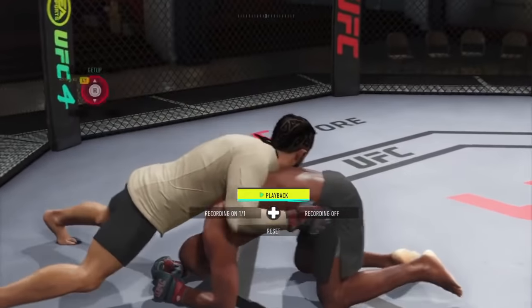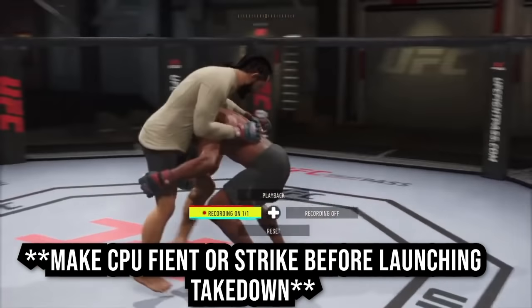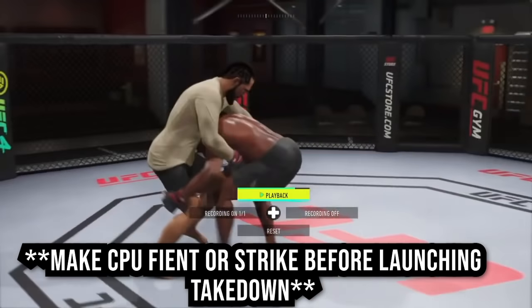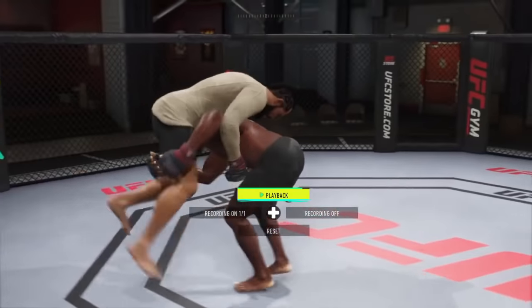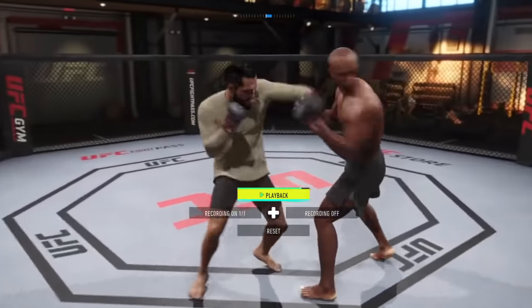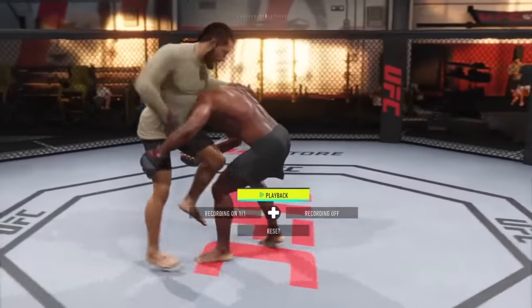Tip number 5 is simple but very effective. Go into practice mode and set your computer opponent to strike recording, then have them shoot for takedowns. Start throwing your striking combinations as if it's a real fight, and when they shoot for a takedown, press RT and LT to defend. Even though you know the takedown is coming, it'll still prepare your brain to press these buttons in live action.